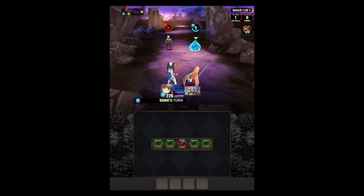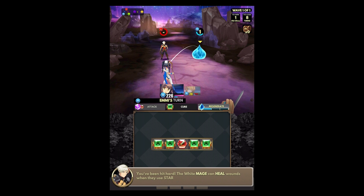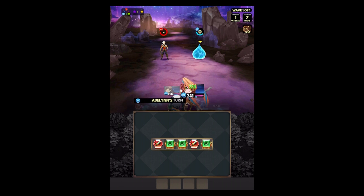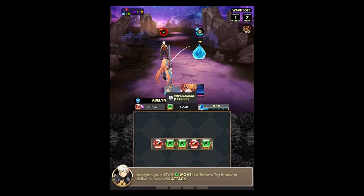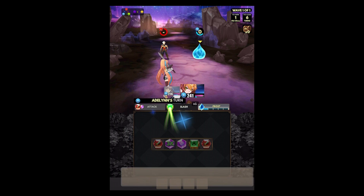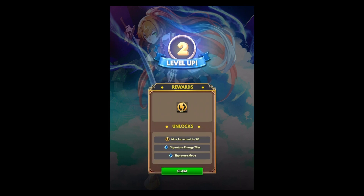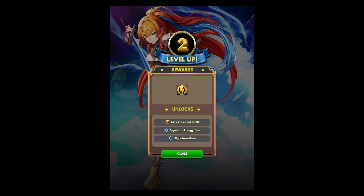The Ooze is attacking. White Mage can heal when they use Star Wars — I'm betting it's a finisher move. Yeah, okay. Cool. So there's that — we leveled up already. Nice. Lesson: signature move. Every hero has a unique signature ability.